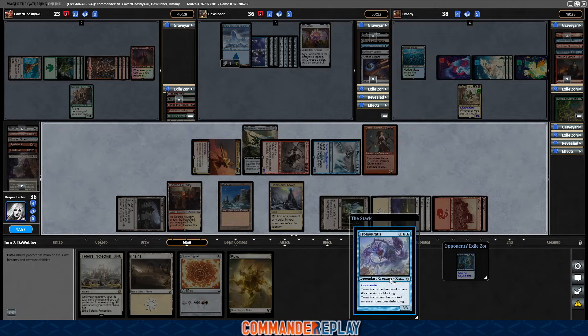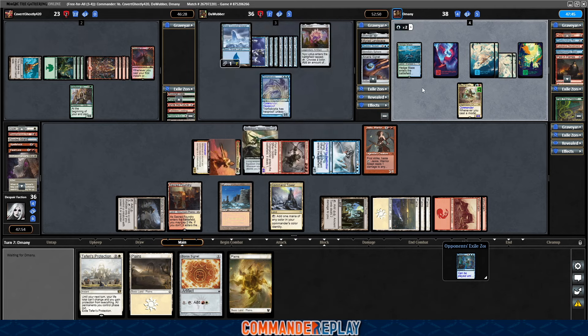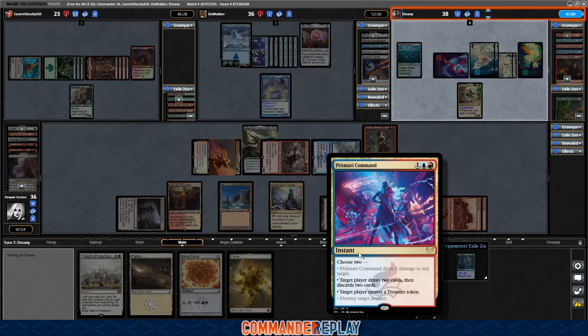That's Tromocrat coming in — Hexproof unless it's attacking or blocking; can't be blocked unless all creatures defending player controls block it. Gross. That is Jeff's commander, by the way. And over here is D-Manny playing his Riku of Many Paths — four mana for a 3/3 naturally. Whenever you cast a modal spell, choose up to X where X is the number of times you chose a mode for that spell: exile the top card of your library until end of turn, you may play it; put a +1/+1 counter on it; or create a 1/1 blue bird token.